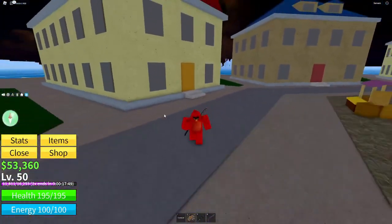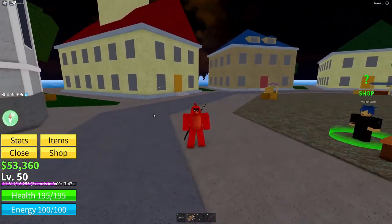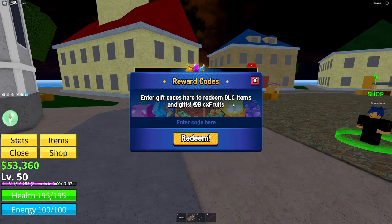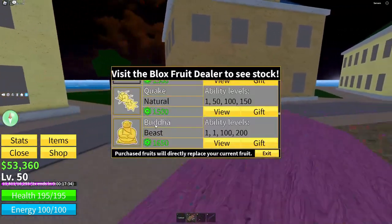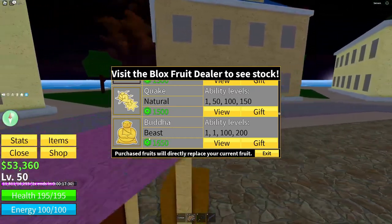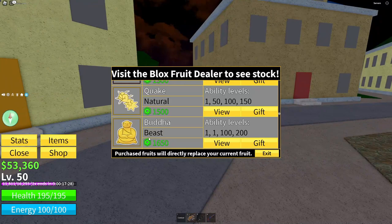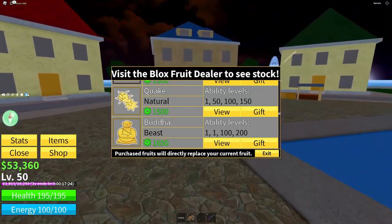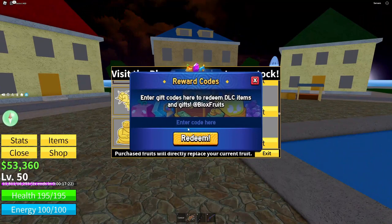To enter the code, come to the blue shop icon, click it, and we'll go ahead and enter. Just to show you one more time, this fruit is 1600 Robux — I'm saving you so much money with this video. The code is: free buddha demo.